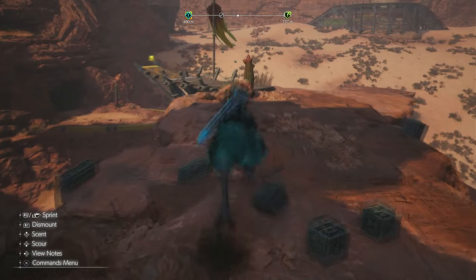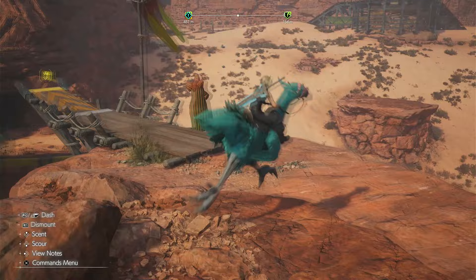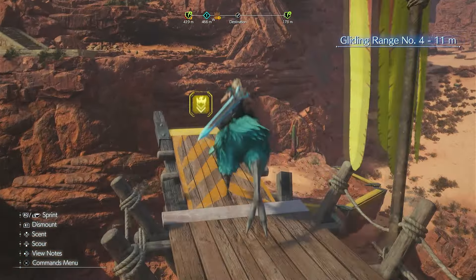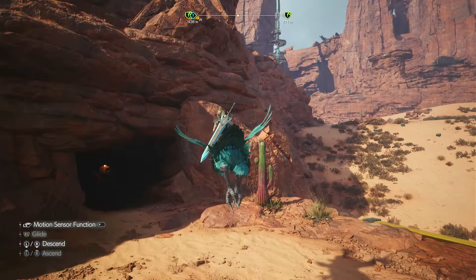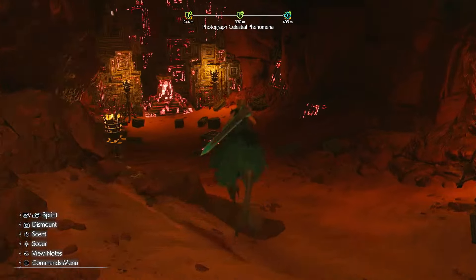All right, and we're going to go onto this thing. This is where I am on the map. And we're just going to fly across here. And then just in this cave is where you want to go.